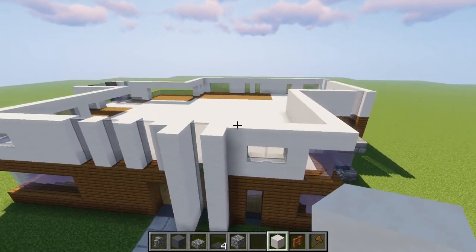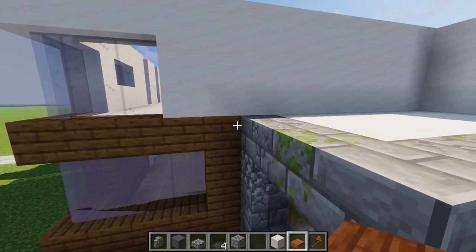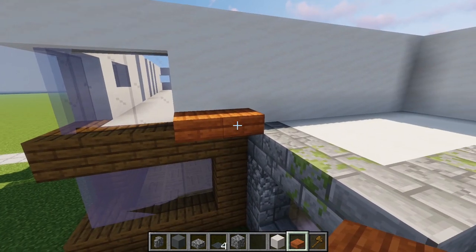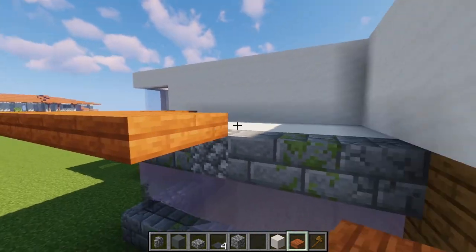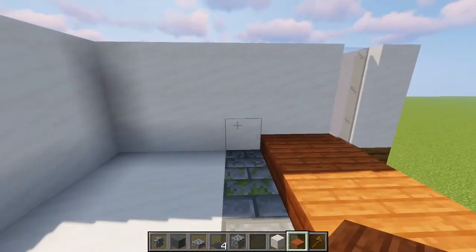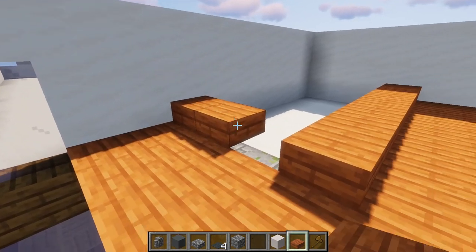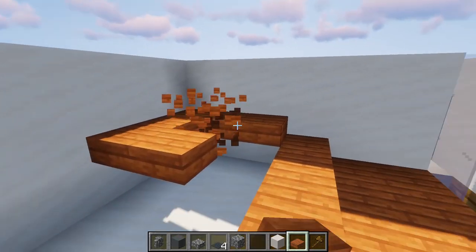Now we can start with the roof. Let's start with a small part over here. We are on the white block — add two slabs and make a trim all around of two slabs. Then we make a strip of one, one block higher like this, and fill the rest up with one slab higher.